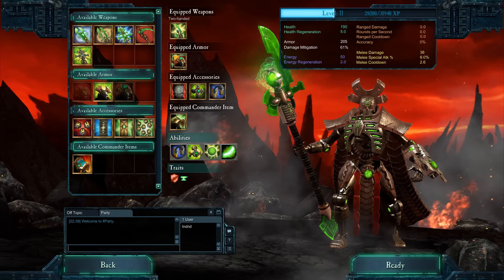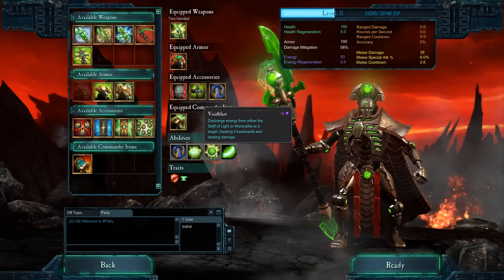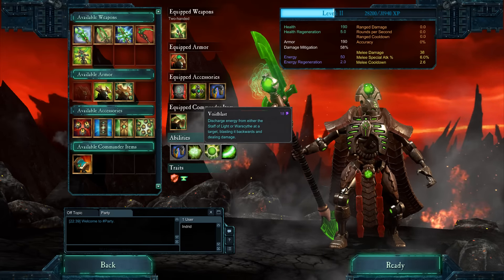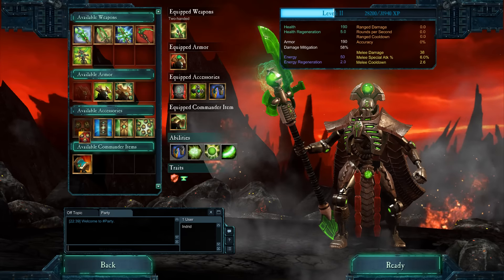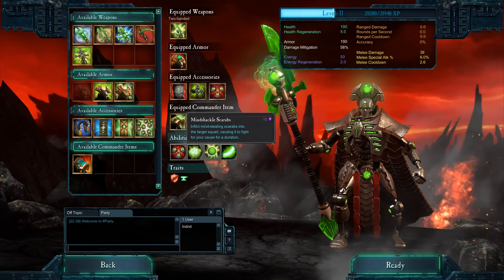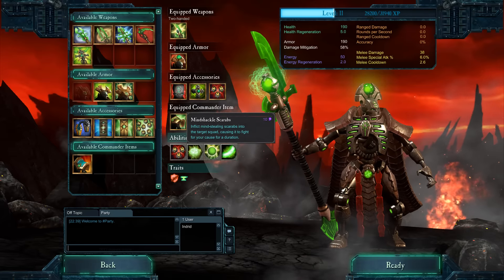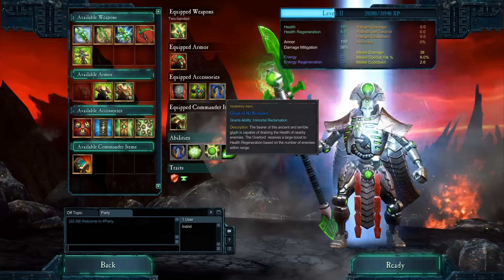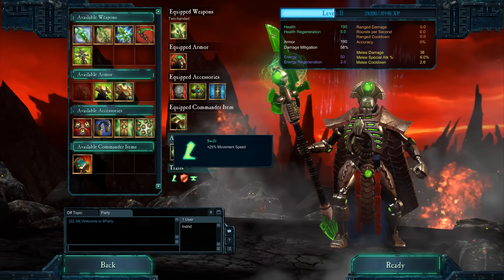We've also got Void Blast - discharge energy from the Staff of Light or Warscythe at a target, blasting it backwards and dealing damage. Maybe that's a good big single target blast. We've got accessories - Mind Shackle Scarabs - which is absolutely terrible, nowhere near as cool as it sounds. You inflict scarabs into the target squad causing it to fight for your cause, but the range is tiny, it has a really long cast time and doesn't last very long. Pretty much pointless.